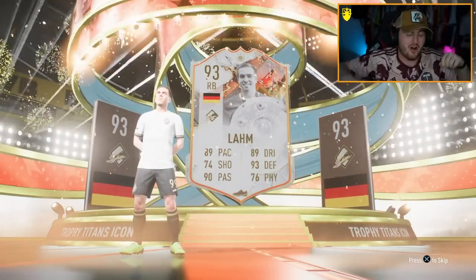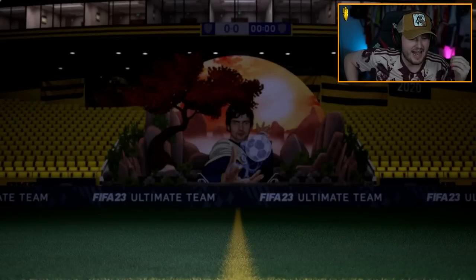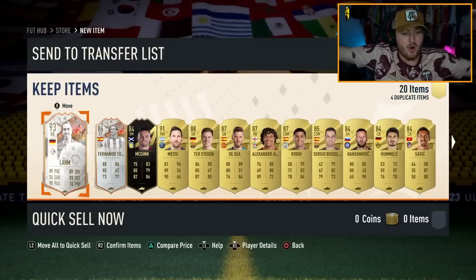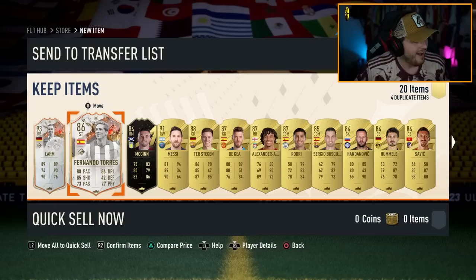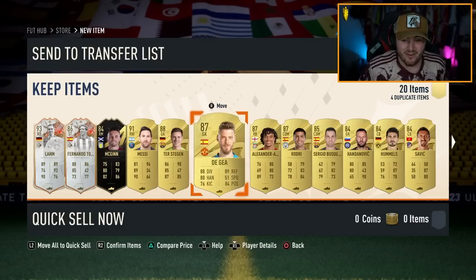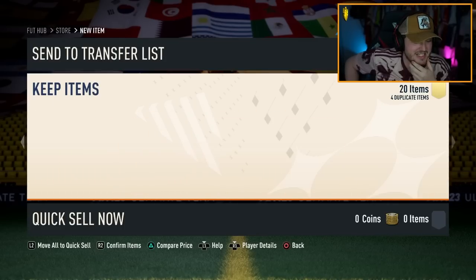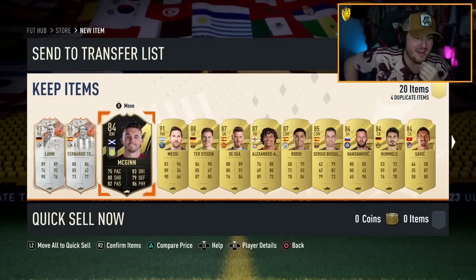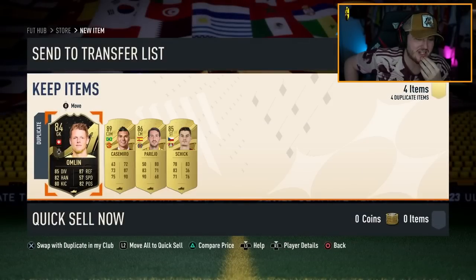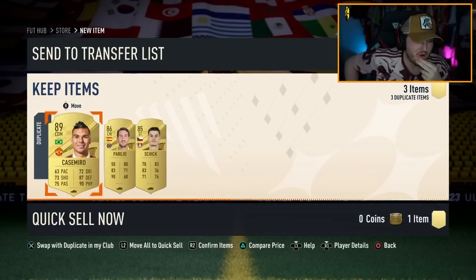Let's go, dude! What a card. The 92 and the 93 are very similar — they're both incredible cards. Danglers: two and one. And Messi! What is that pack? Are you joking? That's crazy. 84 times 20 — what a save pack that is! That is nuts, dude. 93 LARM, 86 Fernando Torres, and 91 Lionel Messi, as well as some walkouts. That is crazy — what an absolute W.